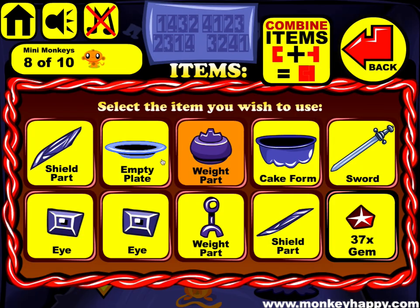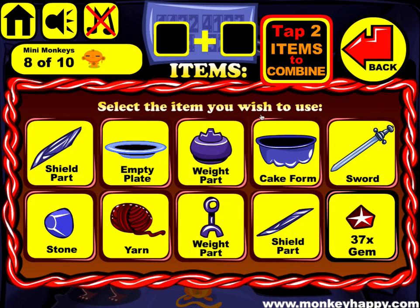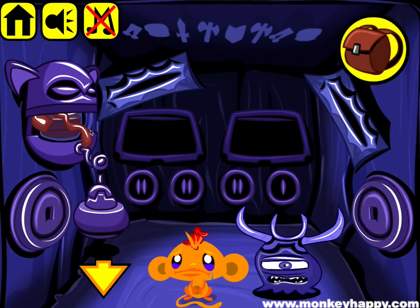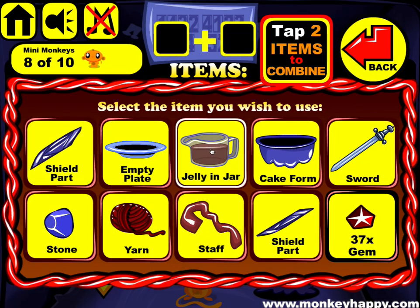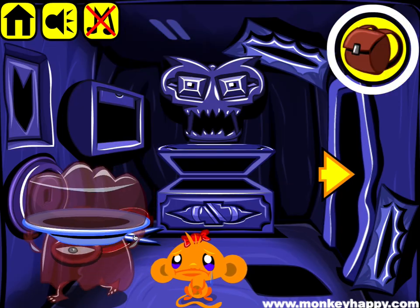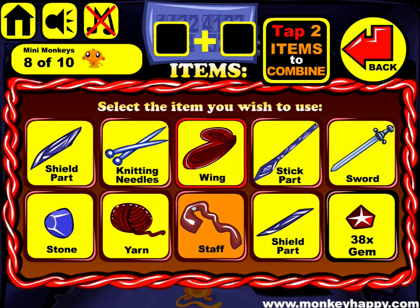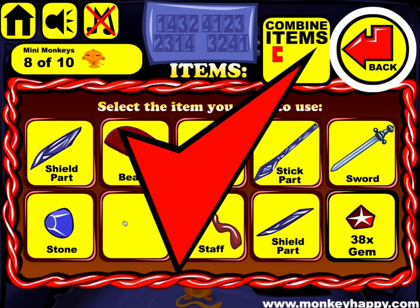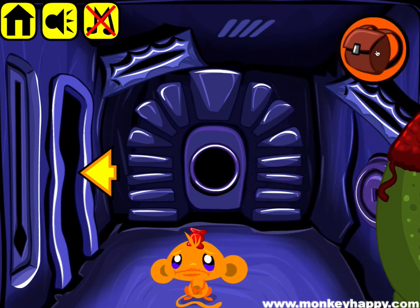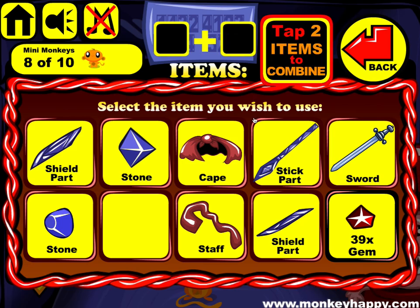Go in here and use these keys. We get the two eyes which we then place here. Combine the weight parts and hang them on here. Combine the jelly with the form and the plate, then give it to this guy. Combine with the knitting needles and the yarn. Combine the wings, combine the cape.